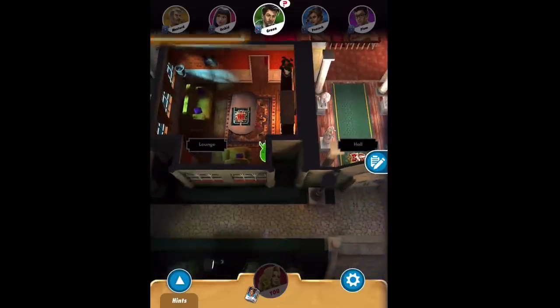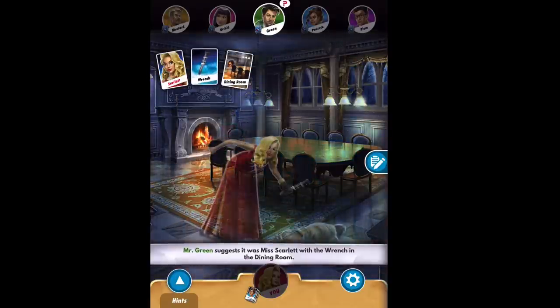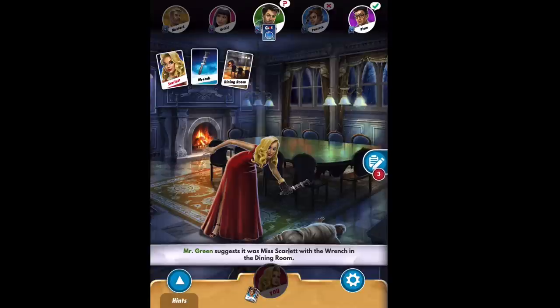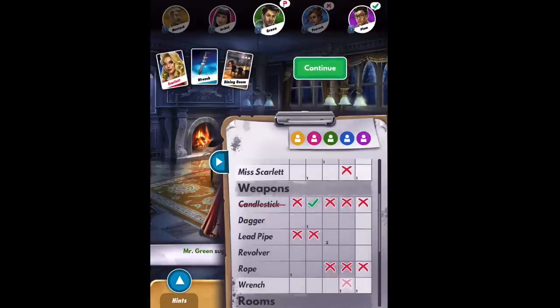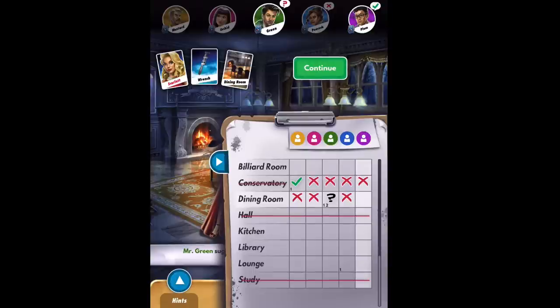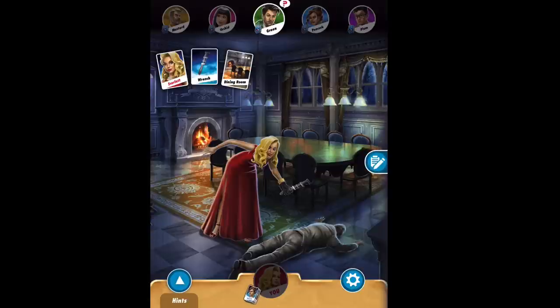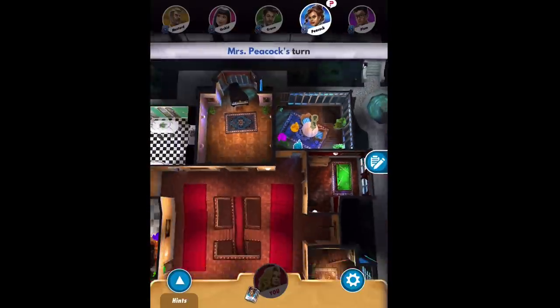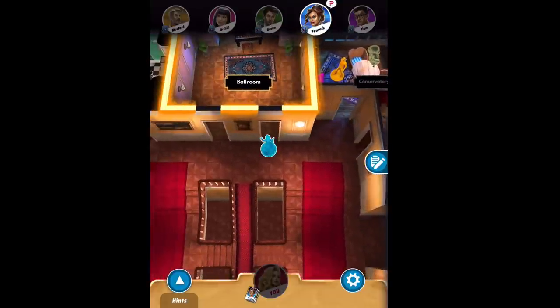Mr. Green's turn: he gets a six and goes to the dining room — guessing Scarlet and wrench. Plum shows a card. We already suspected Plum had Scarlet because there's a one, and we suspected he had the wrench because there's another one. We took the third option off, so we know he has one or the other. Therefore, from the looks of it, Mr. Green was bluffing with the dining room — he probably has the dining room himself and was trying to figure out which of those two cards Plum had.